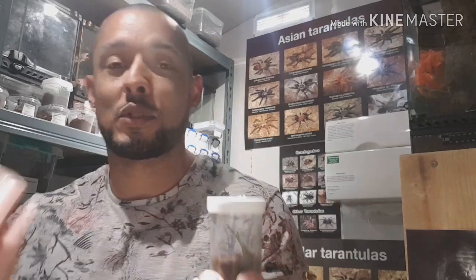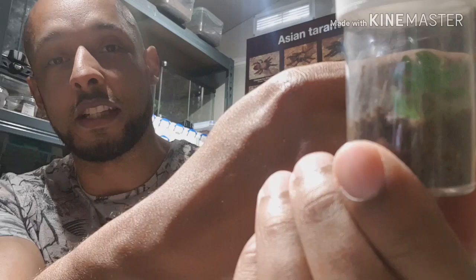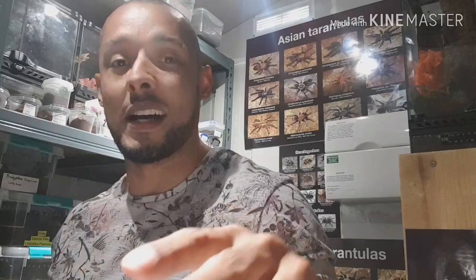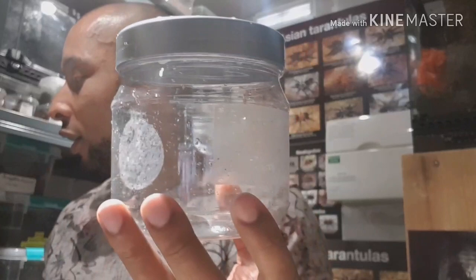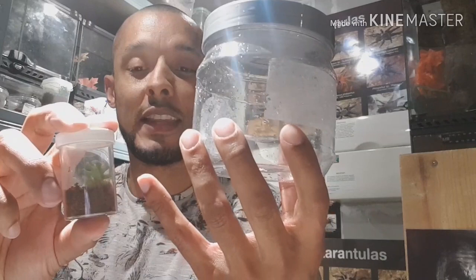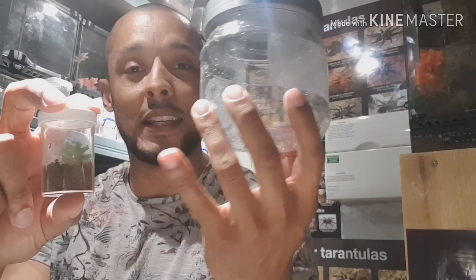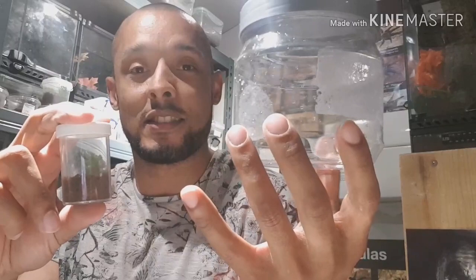This one was absolutely microscopic and it's doing really really well. You can see it on the leaf in there at the bottom. I'm going to get it out and have a look and see if I can get it on my hand to give you a better look. The way these ones feed - they get elevated and look around. They've got really good eyesight. They sit up elevated and watch, and if they're hungry they angle themselves like a dart and then strike.